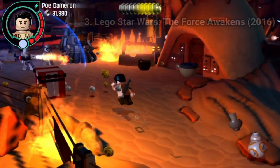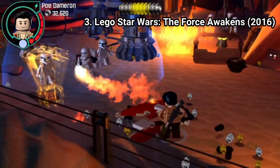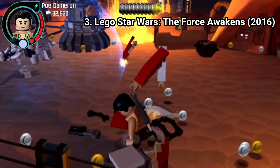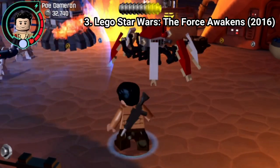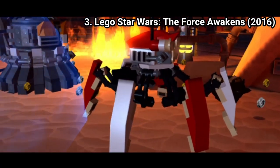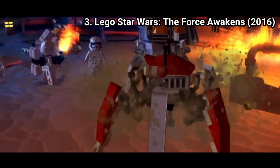LEGO Star Wars: The Force Awakens is the same game you would get on a PS3 or a 360, only that on the Vita the graphics are much lower — it's not even comparable visually. But on the good side, aside from the different looks, the game is pretty much identical to the bigger versions.